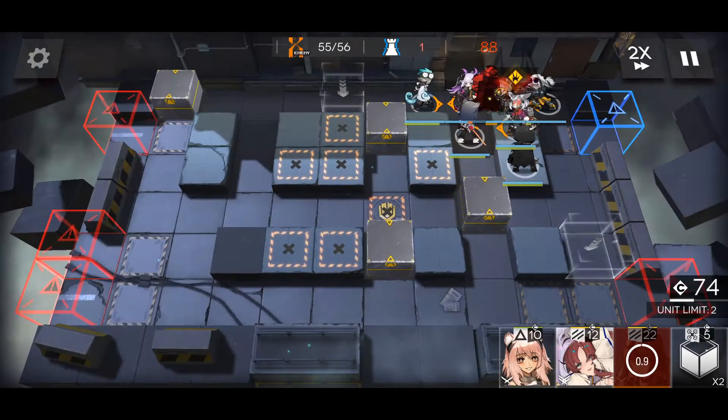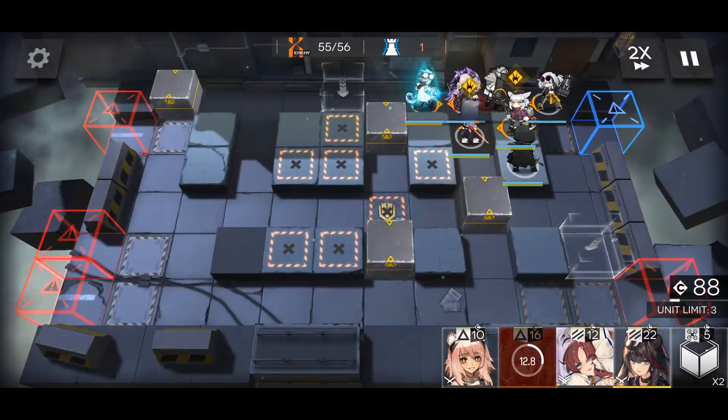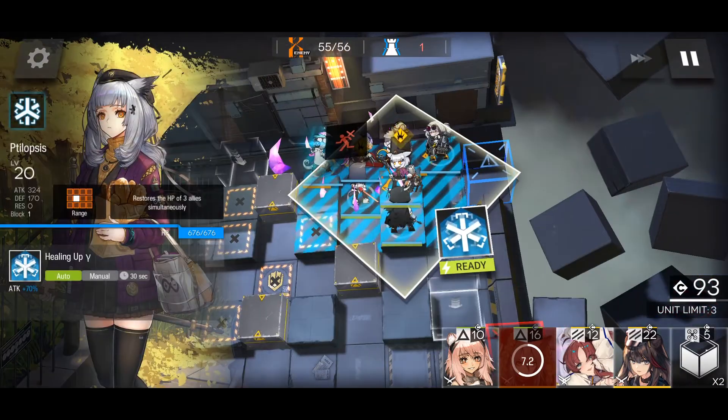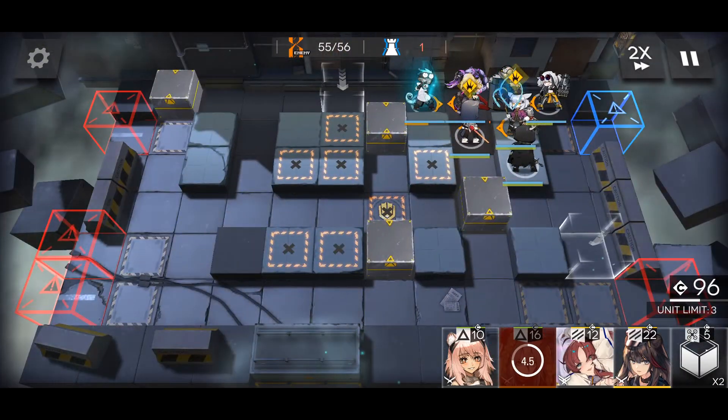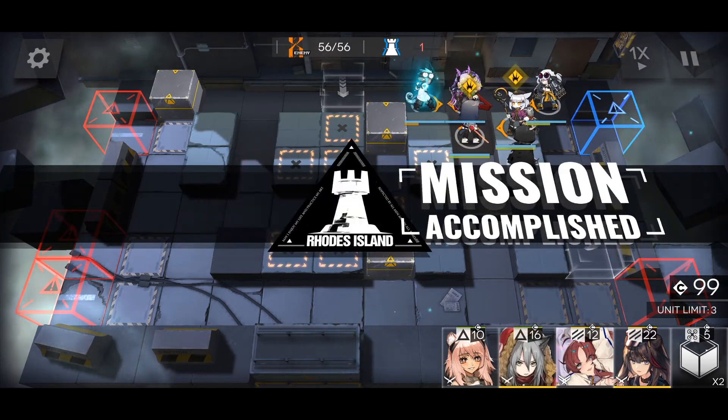Stun with Project Red, use Ethan's skill. And that's how we cleared Risk 14.